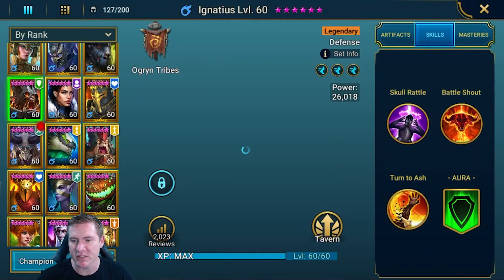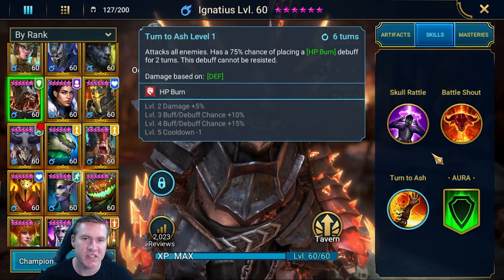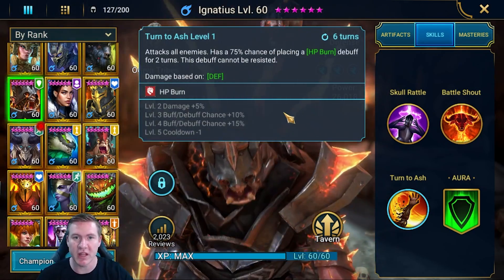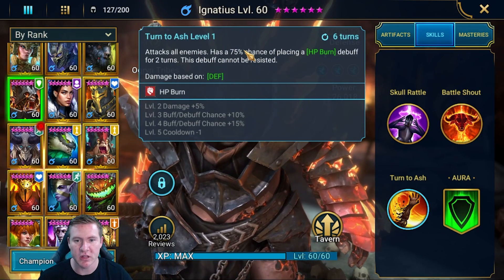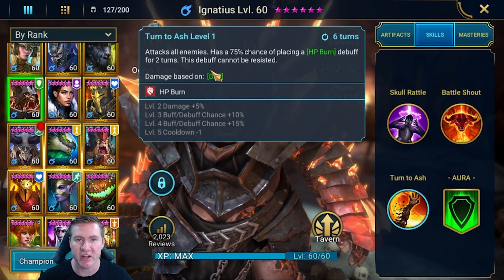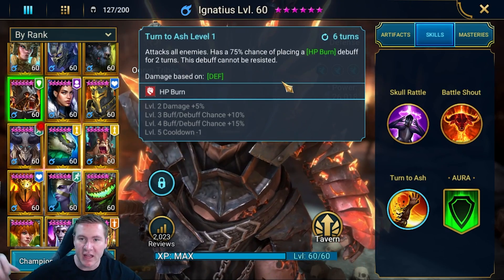A skill description that embodies everything I'm saying is if we go to Ignatius and look at his A3: 'Attacks all enemies, has a 75% chance of placing an HP burn debuff for two turns. This debuff cannot be resisted.' If it couldn't be resisted, then it couldn't have a 75% chance to proc. So it's got a 75% chance to proc without books. If it procs, there's no accuracy roll — it's just going to get placed, unless the enemy has block debuffs. If you skill him up, this goes to 100%, meaning every single time you use this skill he's going to put HP burn on everybody he hits. The 100% proc means it always happens, and 'cannot be resisted' means no accuracy versus resistance roll — it just puts the debuff up. This skill embodies to the furthest degree that proccing and landing a debuff are two different things.